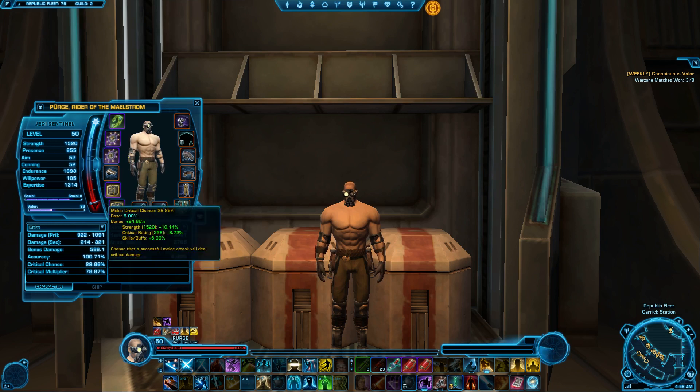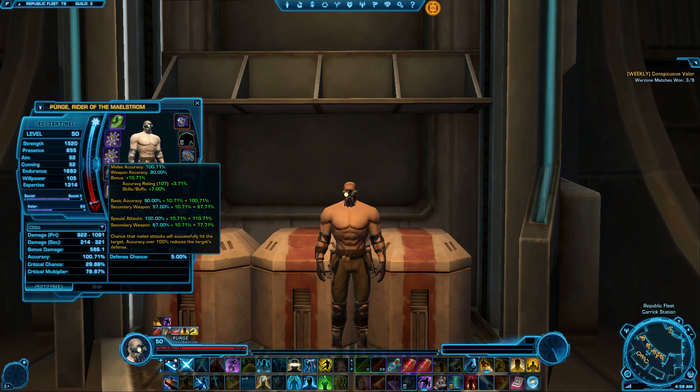The main thing is the stats, because a lot of guys were asking me what my focus is going to be whenever I actually go to min-max a character. Crit chance, I'd like to have about in the 30 to 35 range. I'm actually thinking of aiming lower and just keeping a lot of my surge and bonus damage from power. One important thing is I want to keep my accuracy at about 99 to 100. I actually prefer 100, maybe even slightly above, because accuracy over 100% reduces the target's defense, as you can see there.